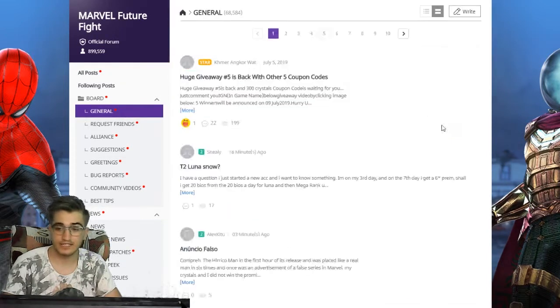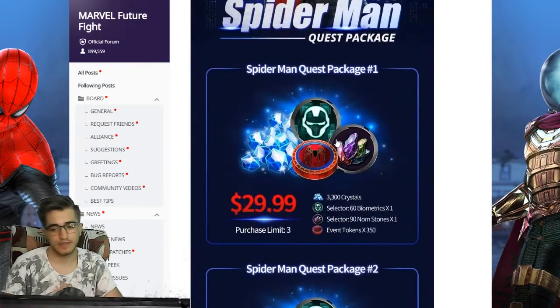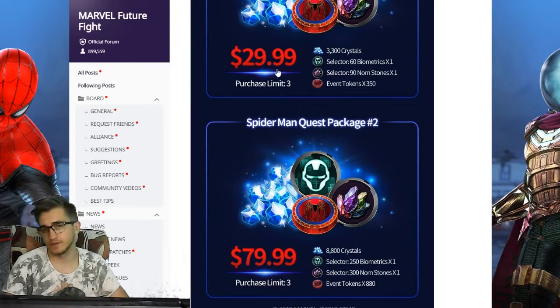Let's check out the quest package. Basically it's the same thing we get for every event — if you buy $30 of crystals, bios, and Nord stones, you also get event tokens for the event shop. The second quest package costs around $80 and you get a lot more. If you're a total whale you can buy both, and the purchase limit is three times each.